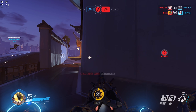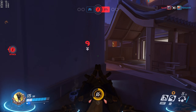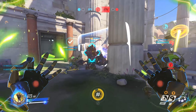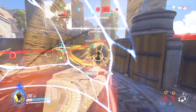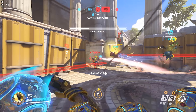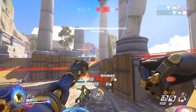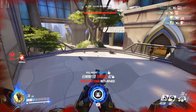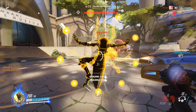I feel like the damage changes were a little unnecessary. If I had to choose between a 175 HP Zenyatta with the original 45 damage versus this new Zenyatta, I'd probably take the 175 version just because I love that damage. The cool thing though is that Transcendence got a massive buff — you move a lot faster when using it, so you can get to the action much quicker. The healing amount was also increased from 200 to 300 health per second, which is really, really strong.